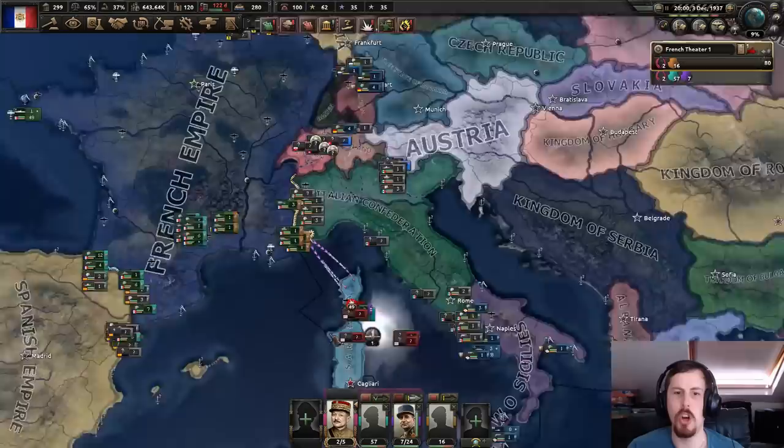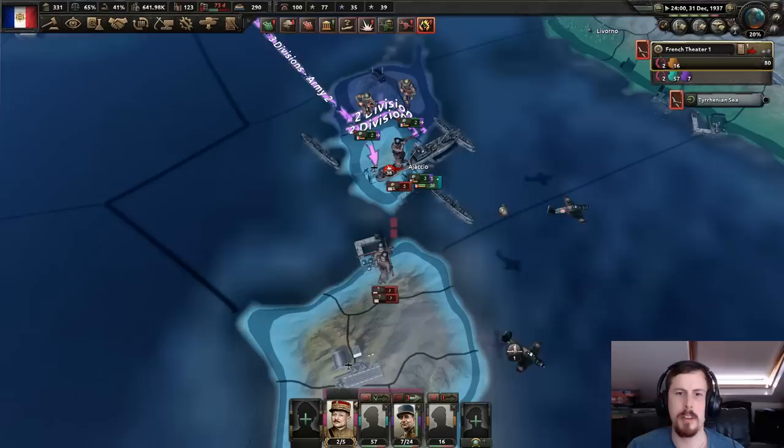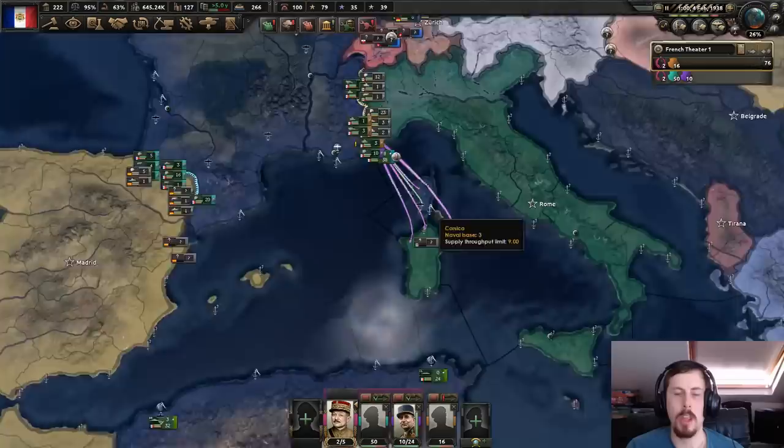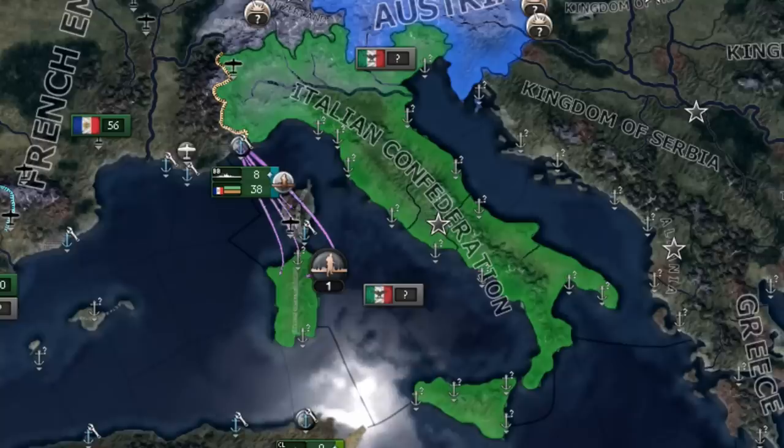In we go. Austria declared war on Hungary — cheeky. I wonder how many divisions they have. I've made a grave error — my troops aren't going to survive. This is like Gibraltar; they have five divisions just protecting the coastline. The Two Sicilies had just been incorporated into the Italian Confederation without any of my knowledge. I really wish events like that would pop up. There should be a pop-up for that kind of stuff.